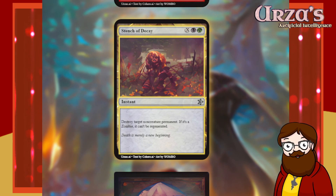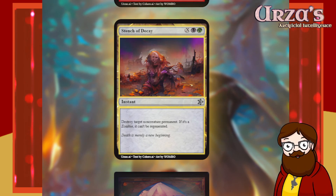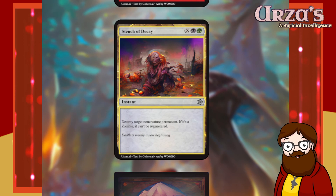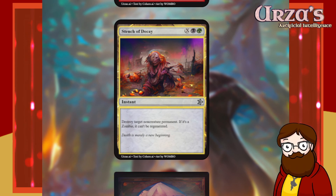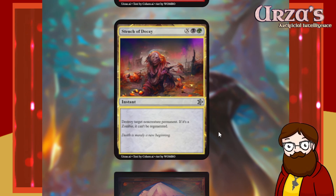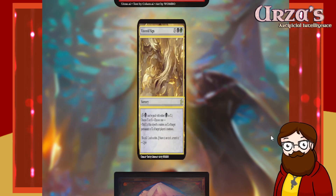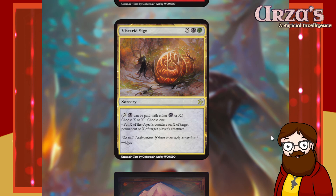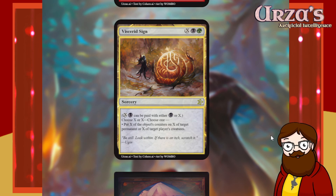Stench of Decay — X, Black, Green instant. Destroy target non-creature permanent. If it's a zombie, it can't be regenerated. It just didn't use the X in any way — it's essentially a 2-mana kill spell that can only target non-creatures. Weird. The AI would apparently much prefer making non-creatures for X cards, which makes sense given existing precedent. Death is merely a new beginning.